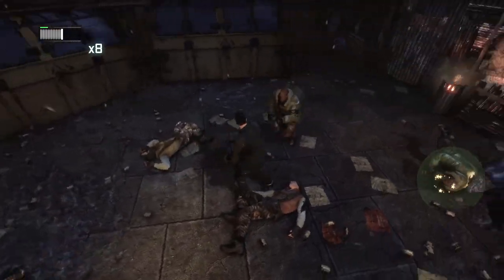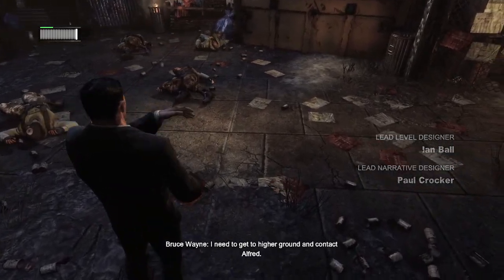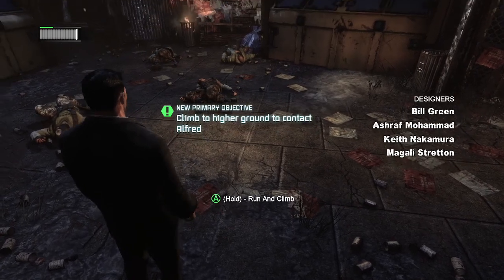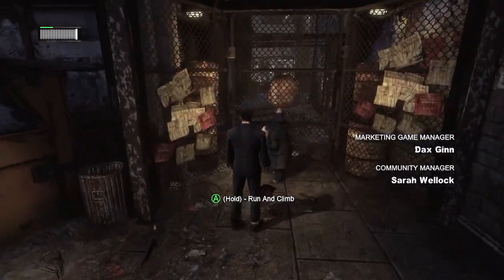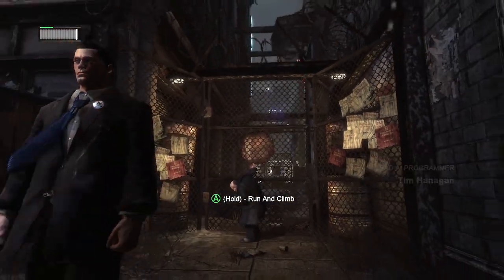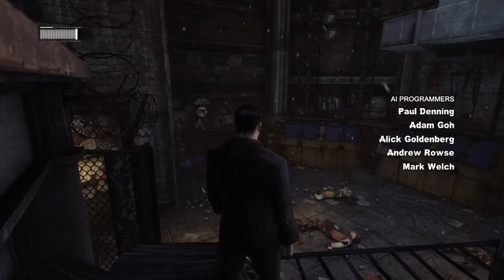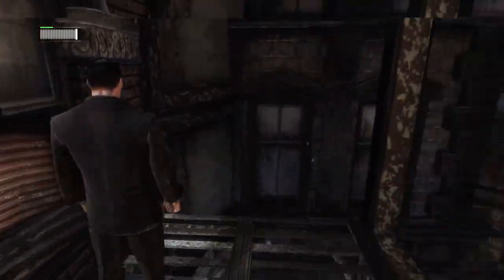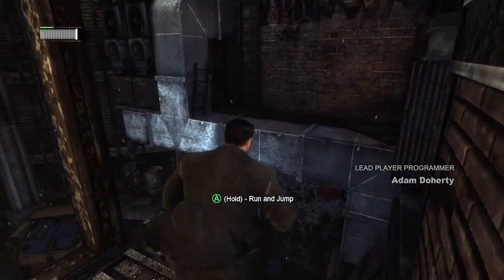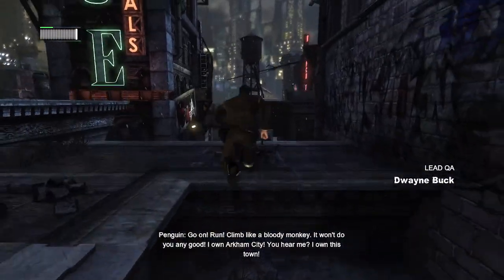Can I do a ground pound? What the heck? I need to get to higher ground and contact Alfred. I knew you were too chicken to face me, Wayne! Go on, run! Climb like a bloody punk!